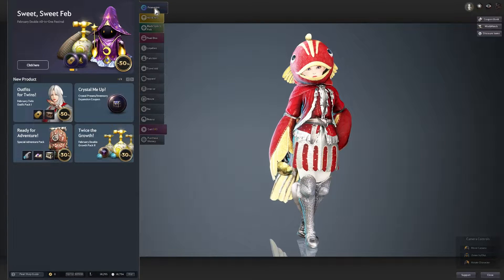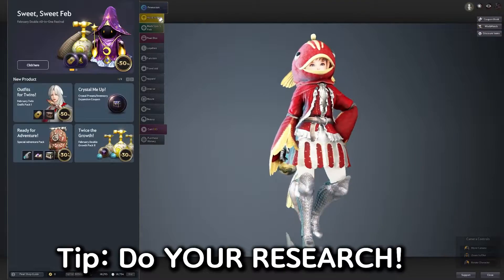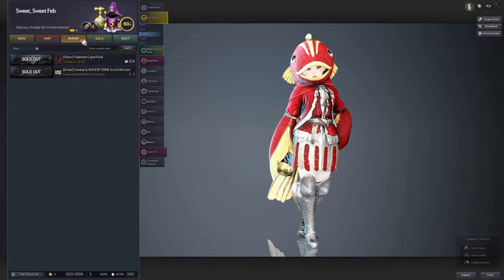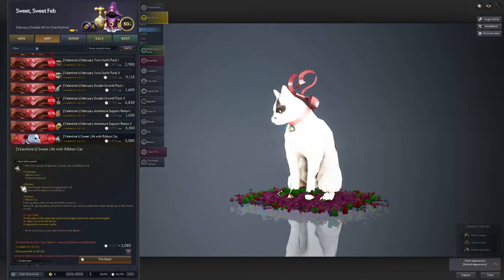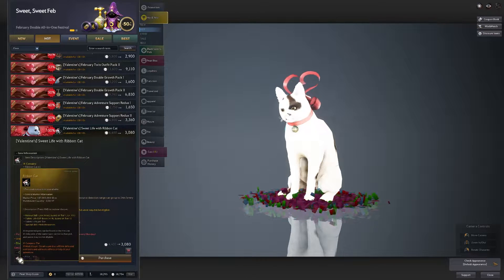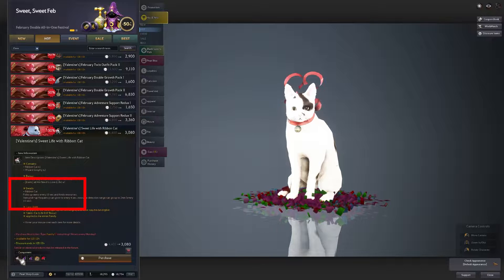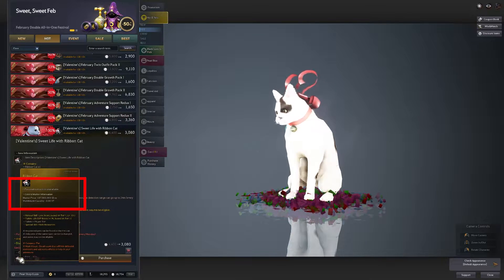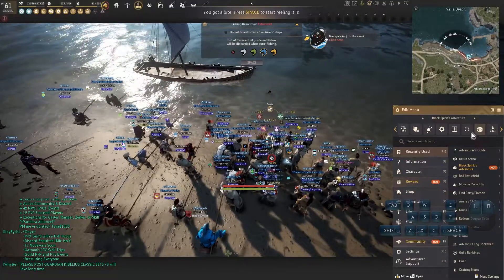First of all, doing your research is very important. You need to go to Pearl Items every day or every week and check out the New and Hot section. In there you can find pets on sale — for example, the Ribbon Cat is on sale right now. If you hover over those pets you can see their prices: Ribbon Cat is at 187, and the max cap is around 200 million. These are items you can buy on the market, so let's confirm they're available there.